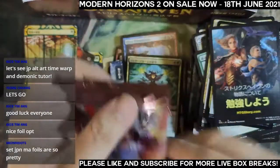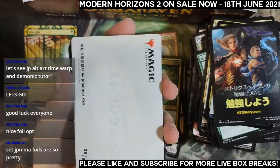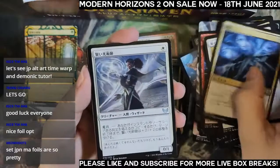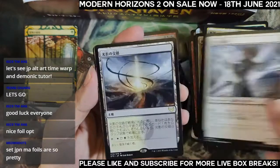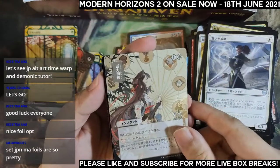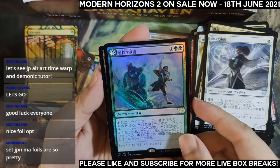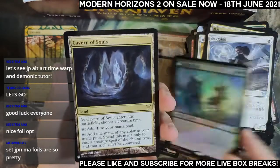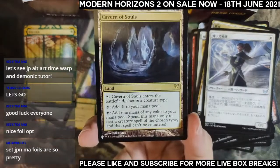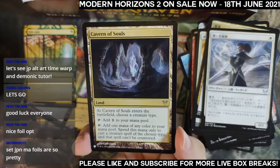Last pack of the stream! The rare slot is a land — black-white snarl. Japanese alternate art Revitalize. And the very last foil is a foil rare lesson — oh wow, okay — this is probably the most expensive card so far. Kavin of Souls in the very last pack — a very nice way to end the stream.